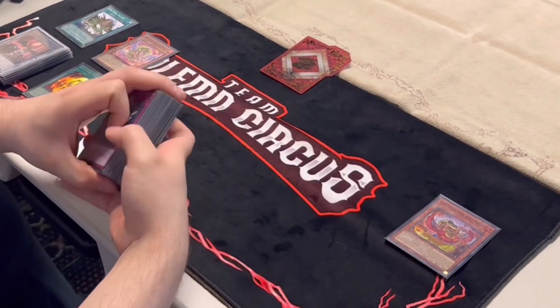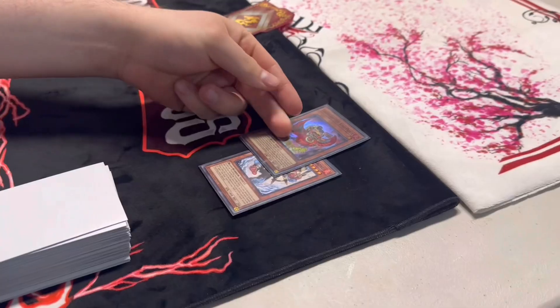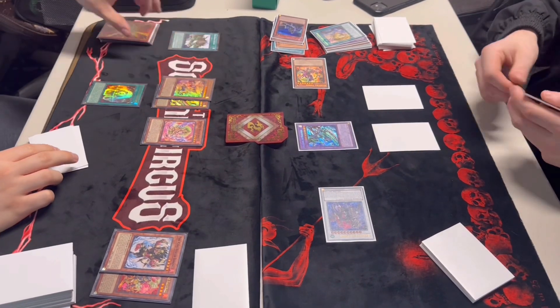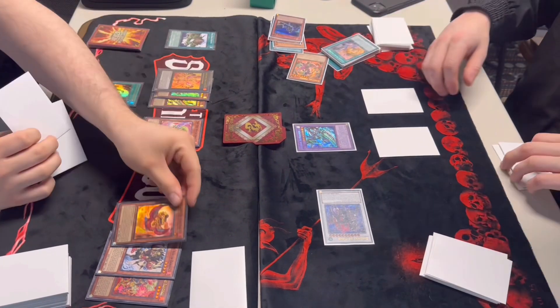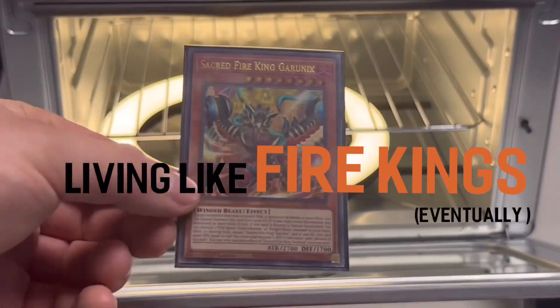In this series, we shall be starting from three of the Fire King structure decks that give a powerful fire-based archetype with lots of destruction capabilities. With a sole budget of $15 a week, we shall be showing players that it's possible to build a competitive deck to stand up to the top of the meta events. Follow me through this journey as we construct a deck to burn our way to victory — this is Living Like Fire Games.